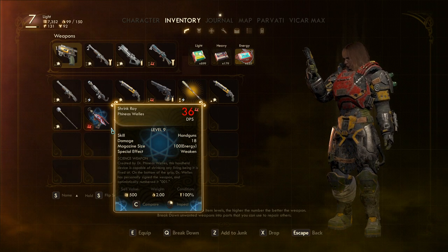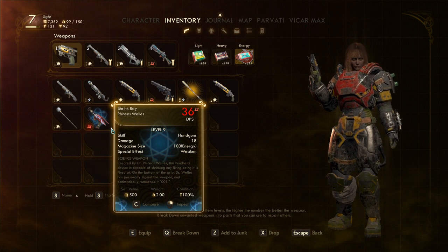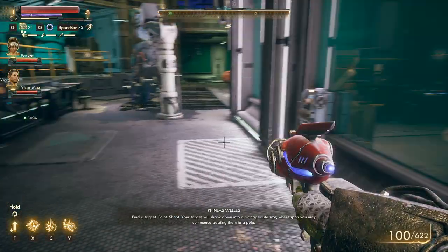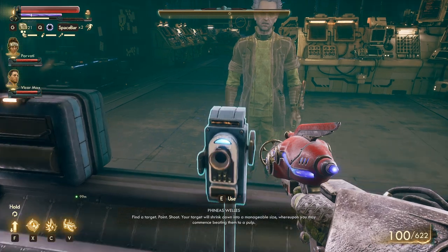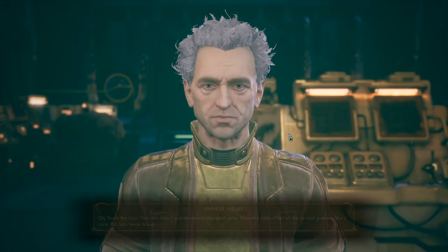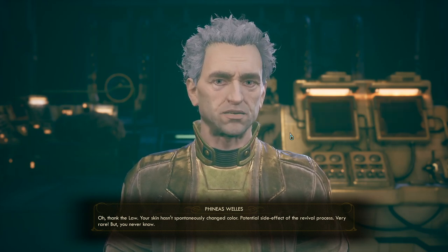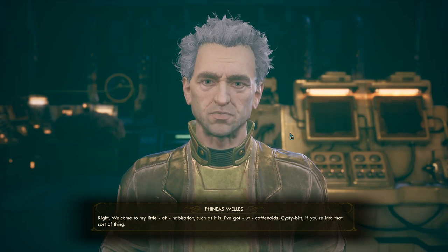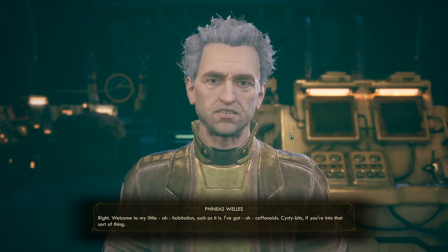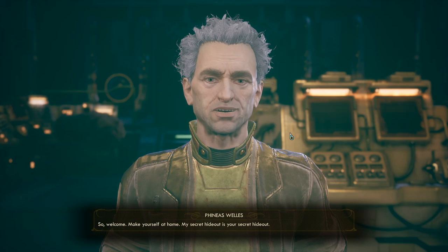The shrink ray is worth a lot - it has low DPS and it vacates the enemy. Maybe we'll try it. Find a target, point, shoot - your target will shrink down into a manageable size whereupon you may commence beating them to a pulp. Why are you hiding in there? Feel free to try it on a marauder sometime. Oh thank the law, your skin hasn't spontaneously changed color - potential side effect of the revival process, very rare but you never know. Welcome to my little habitation - I've got caffeinoids, sissy bits if you're into that sort of thing.